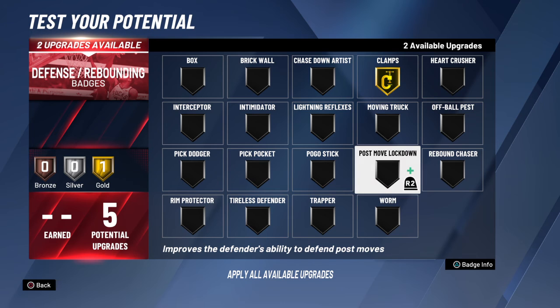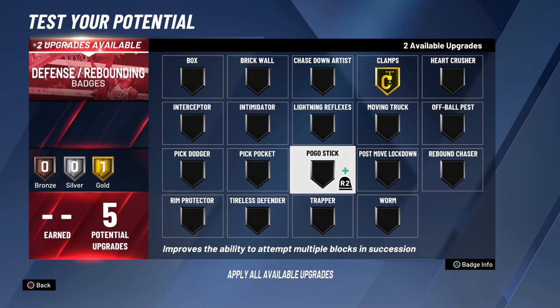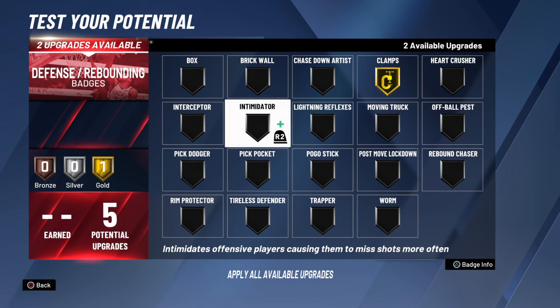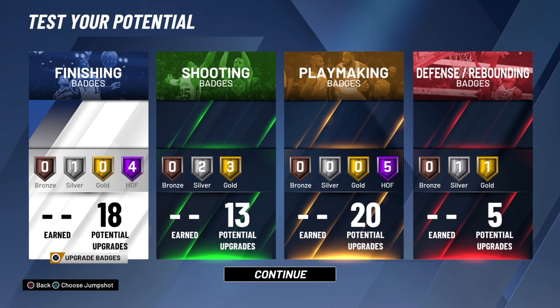We're gonna put clamps on gold — Kobe was a really good defender who could get in your skin. For his second defensive badge, you could do pickpocket, intimidator, or lightning reflexes, because Kobe's ability to read the pass before it even came was second to none. We're going to put intimidator. For the breakdown: nine hall of fame badges, four gold badges, four silver badges, and no bronze badges — that's how the build is looking.